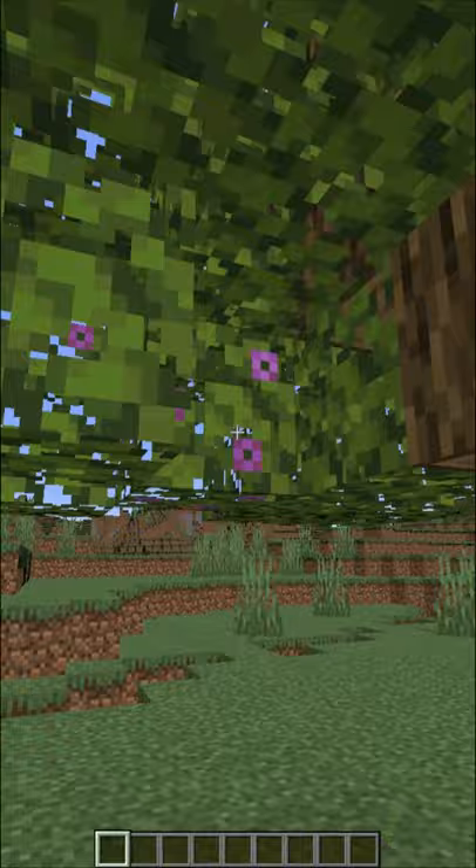Find one of these azalea trees — they have pink flowers on them — and dig straight down, and you'll see you're now in the new Lush Caves.